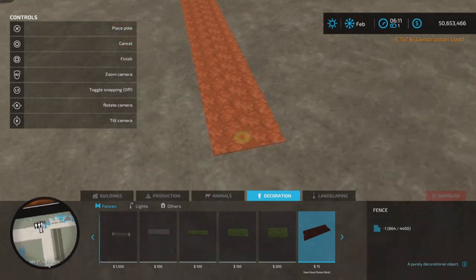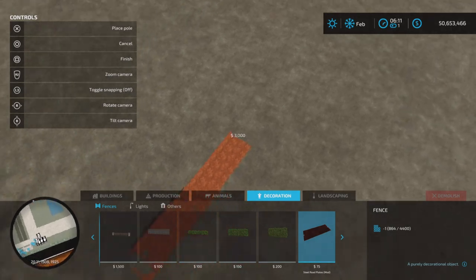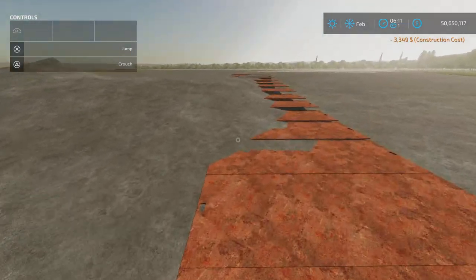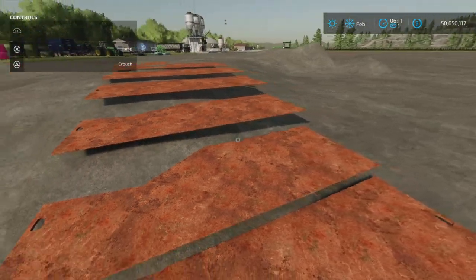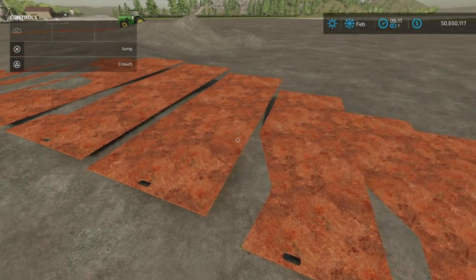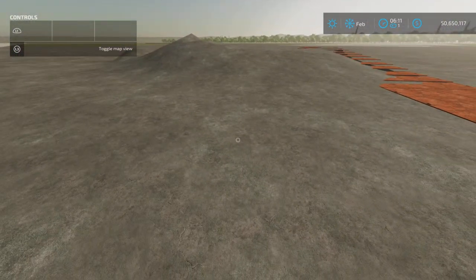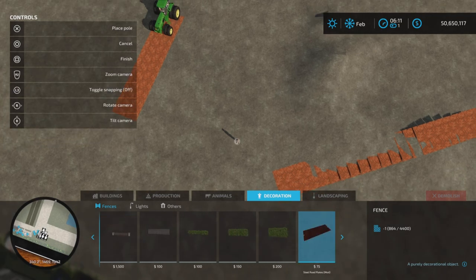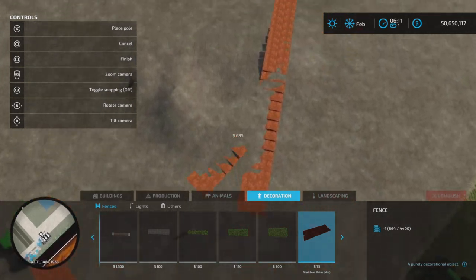It doesn't curve or anything. How does it perform on slopes or bumpy areas? Well, it sort of does adjust, but not great, which is understandable. It's sections of steel plate, and I think that's probably at the limit of what the game can conform to — it's just a little bit too much for it on rough terrain.